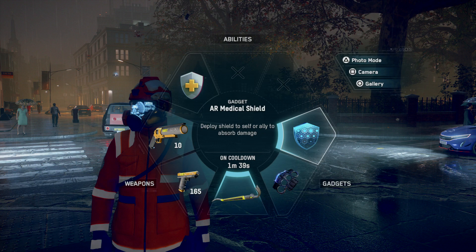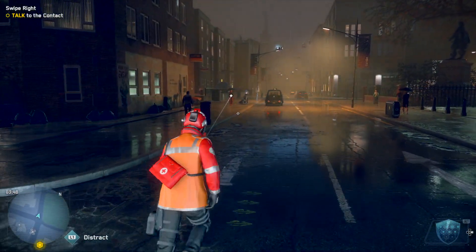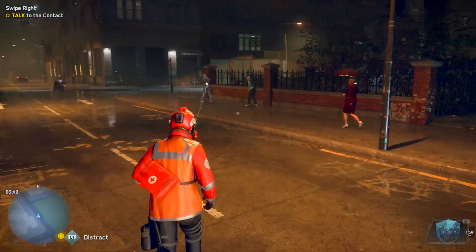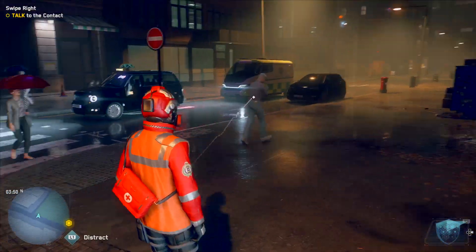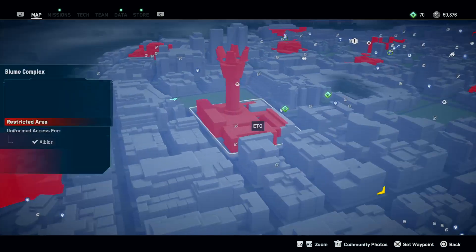I want to be testing this in multiplayer with a DJ in co-op - activate that shield and see just how quick the cooldown is with the DJ reducing it. It's self-explanatory: it will just take all damage until that bar reaches zero, then you wait for the cooldown. You can also briefly transfer the shield to another player.